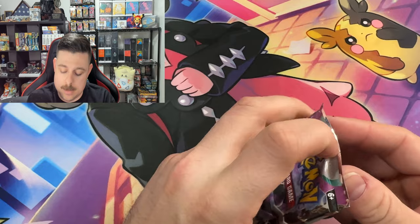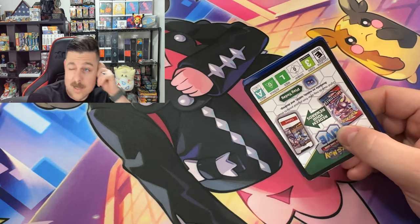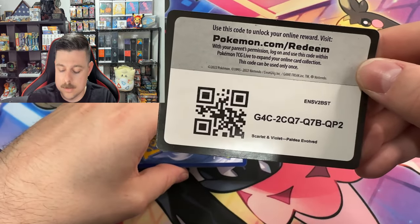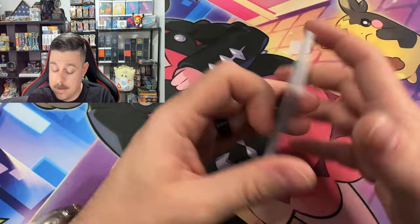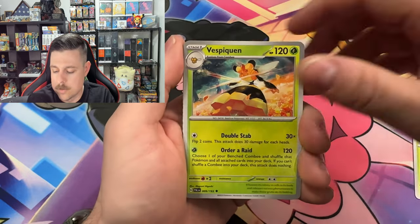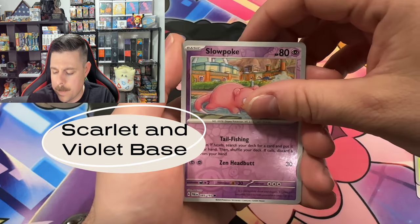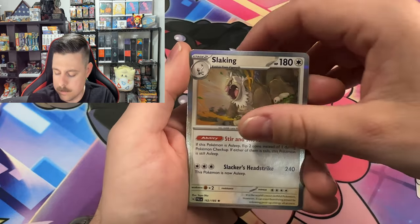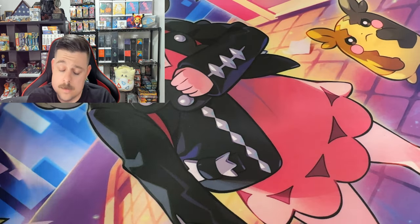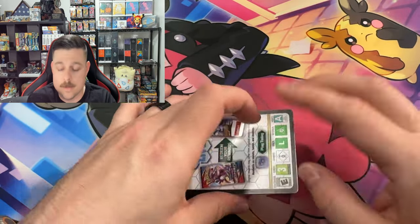Please let me know in the comments how you guys have been doing. This is the second video — three ETBs, nine packs each, so 27 packs. Plus the 36 we're opening today. I'll show everything we pulled at the end. I was really hoping this would be like Sword and Shield base — sometimes base sets aren't the best for value. Let me know if I'm alone in this struggle to pull anything decent out of this set.